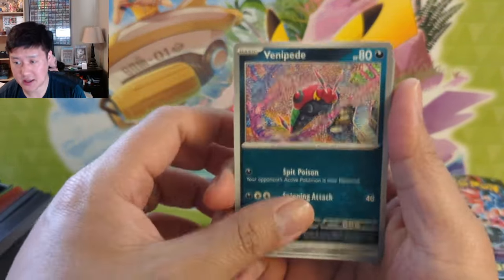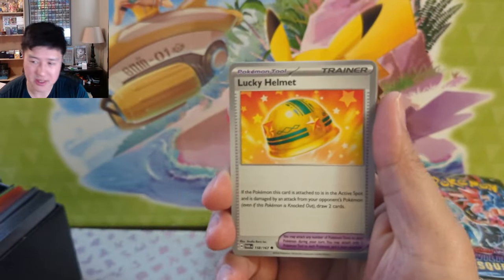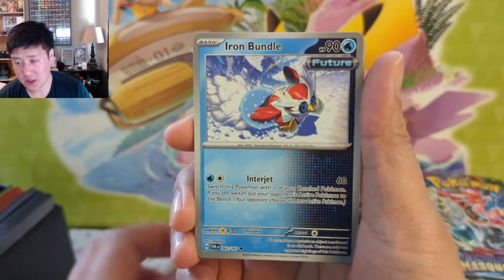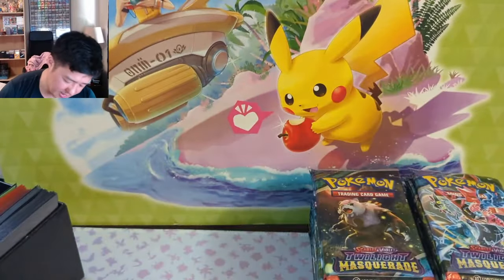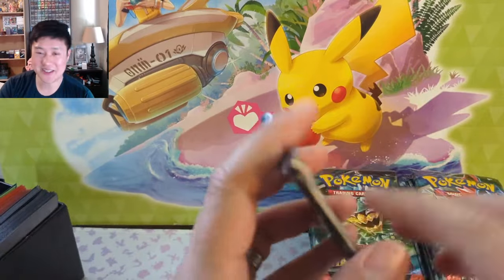We'll go through the commons for this first pack just to get a feel. Some of the arts are pretty cute — like the Eevee, it's pretty cute — but I feel like a lot of the arts look similar or reused. There's a random Helmet Iron Bundle, the Delibird, Festival Grounds, Sunflora, and then Infernape.